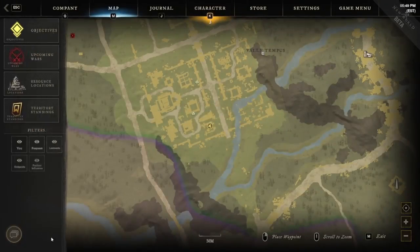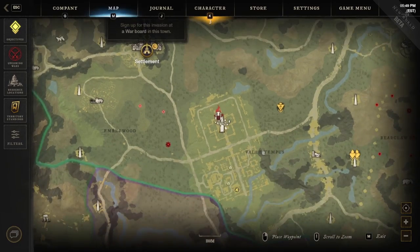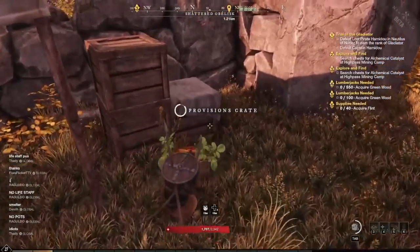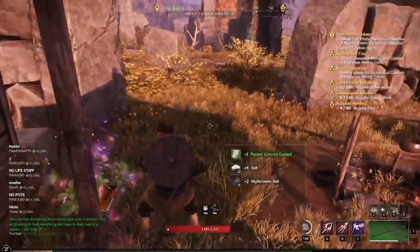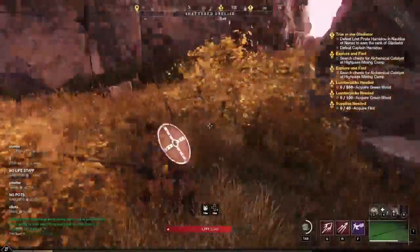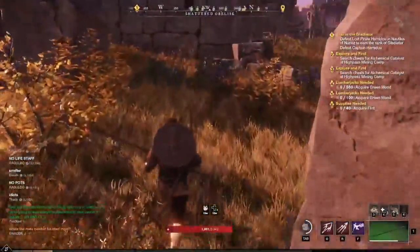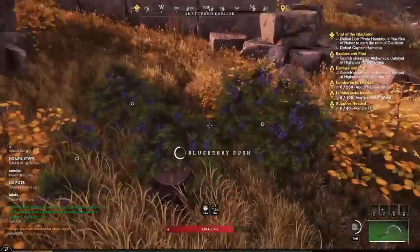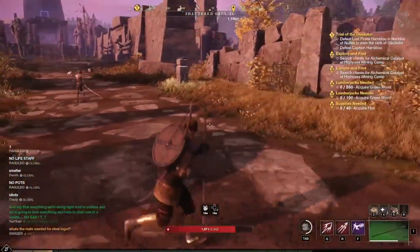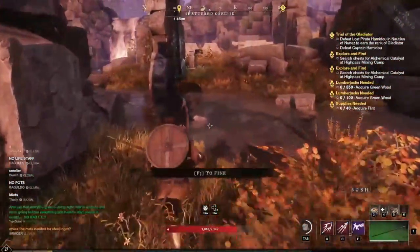Here is our next Provisions Crate. We are in this area — here's the town, so we're southeast. There are actually two relatively close together. Let's grab this one. We got some salt, which is nice. Also, this area is good for blueberries — this is what the blueberries look like. Level 23 to level 24 enemies around here — higher level than any of the other areas shown.